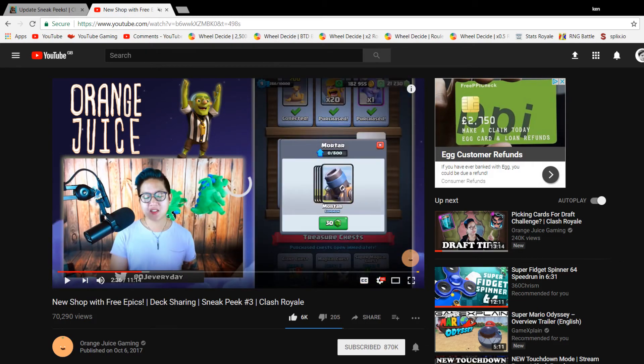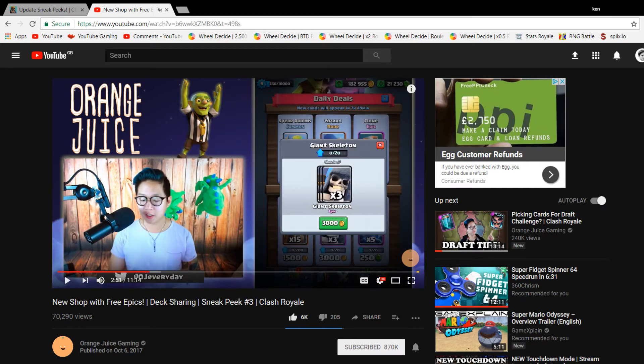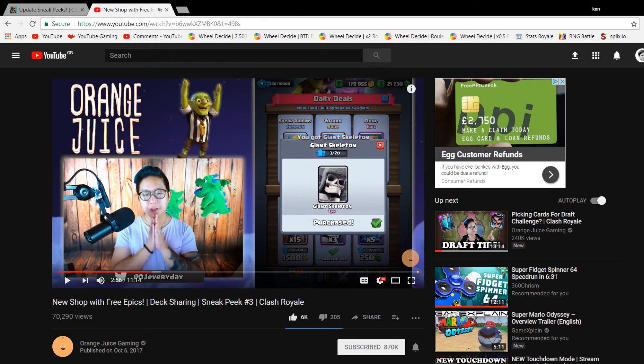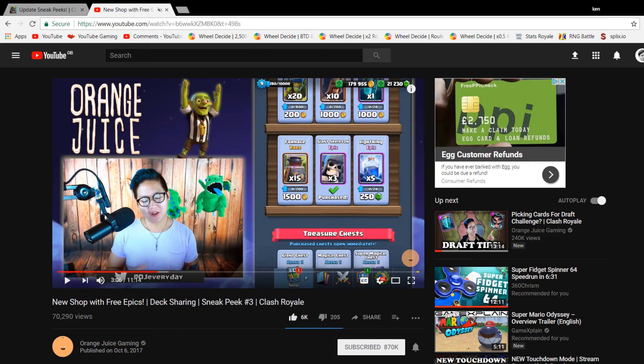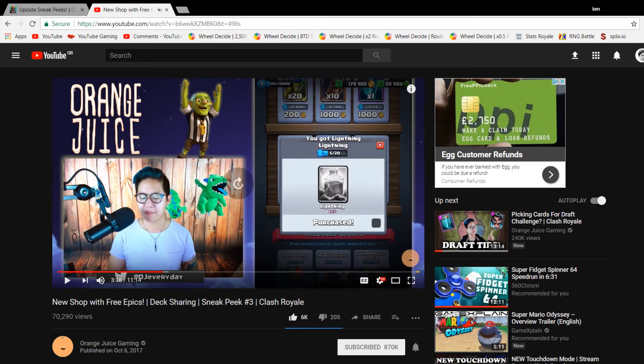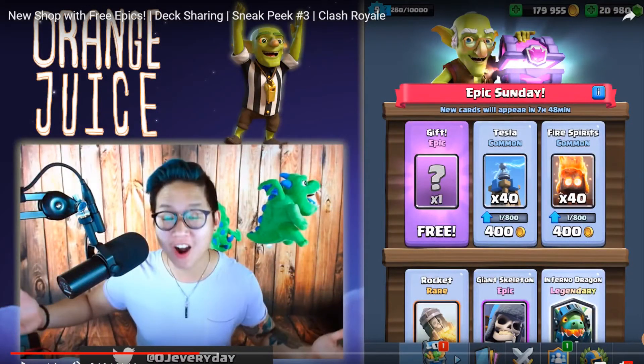On Epic Sunday, you still get six slots. You'll get one random free epic card every Sunday just for logging on — which is really good, especially for lower-level players who might get an epic they don't even have yet. You can also buy up to 5 lightnings for 250 gems, which equals the same value as buying epics for gold at 1,000 gold each.